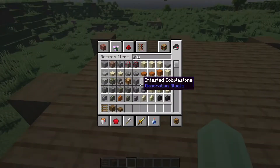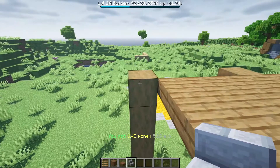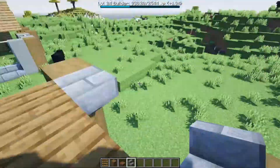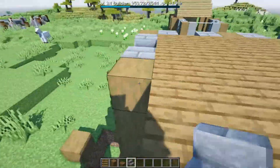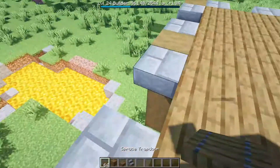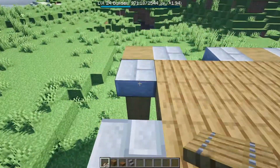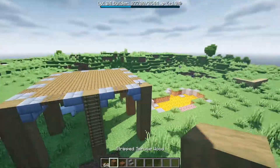Now go ahead, grab some stone brick stairs and place them exactly as I do — upside down on each of the pillars, leaving one block gaps between, just like that. Go ahead, grab a spruce trap door, and place the trap doors just like this, in between each of the stairs. The base should now look a little bit like this.